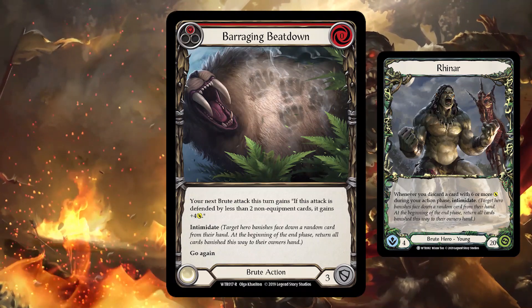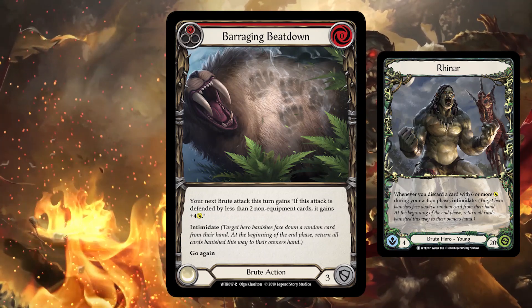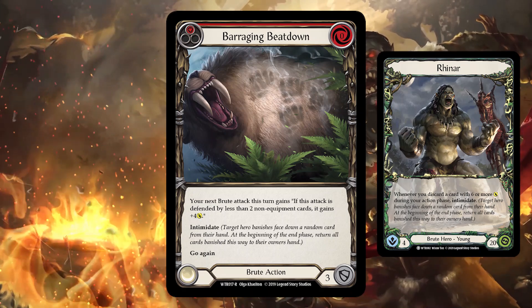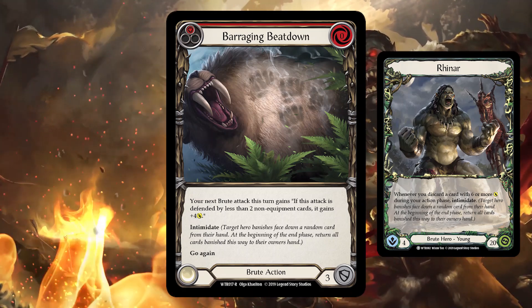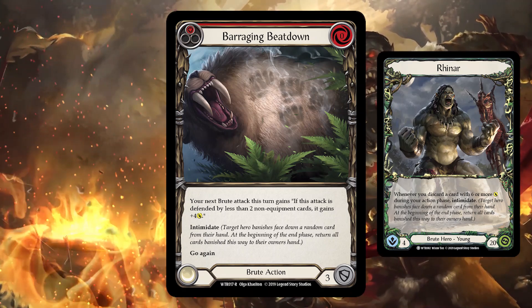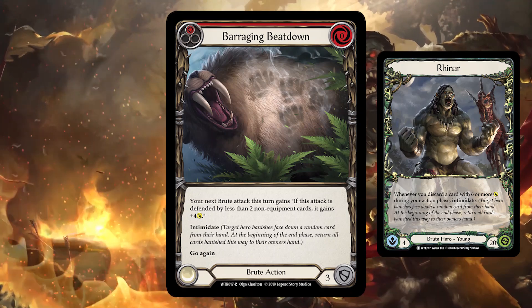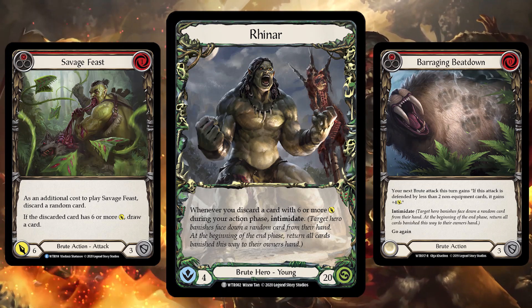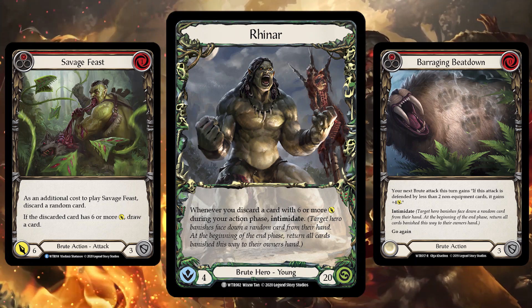That of course isn't the only way we can trigger intimidate on our opponents, because some cards have intimidate printed on them. For example, Barraging Beatdown Red is a brute action that defends for 3, costs nothing, and says your next brute attack this turn gains: if this attack is defended by less than 2 non-equipment cards, it gains plus 4. It also just has the intimidate keyword along with go again, meaning that when you play this card for free, you get a potential buff on your next brute attack, an intimidate trigger taking a card away from your opponent, and the ability to follow it up with something big from hand or a weapon swing with a buff. By leveraging these large attacks that force discards from our hand, or by playing non-attacks that have intimidate, Reinar is able to disrupt the normal blocking structure and allow you to push damage over the top of their defenses.